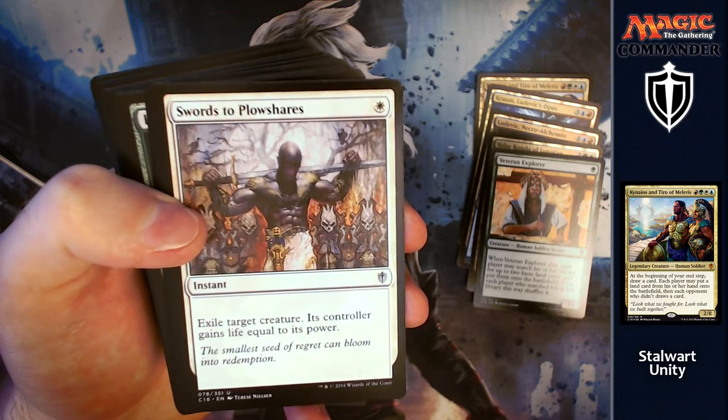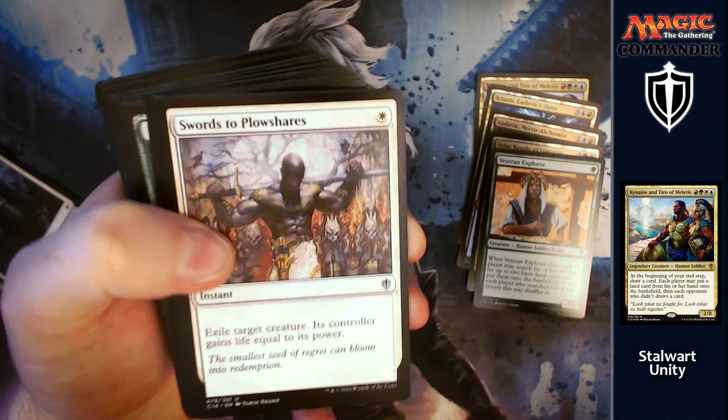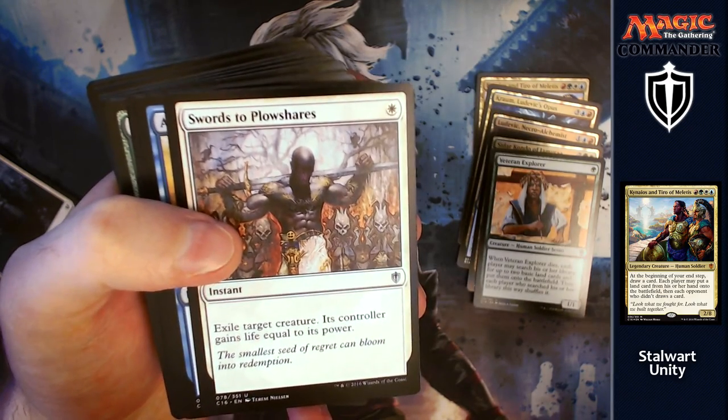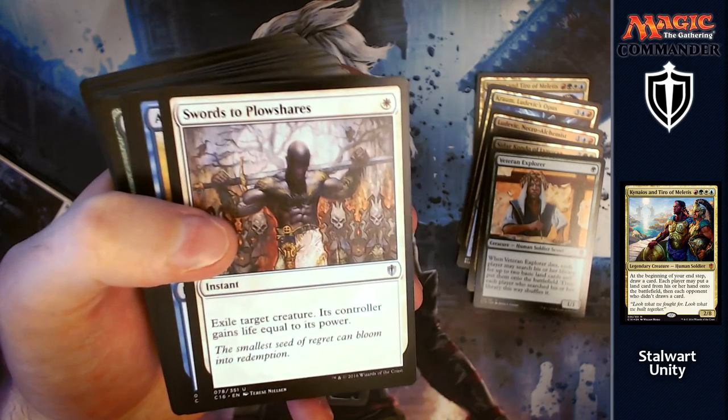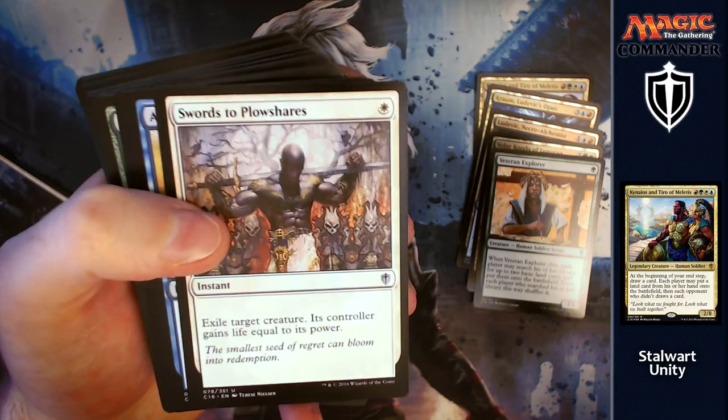Swords to Plowshares: for a white, exile target creature — its controller gains life equal to its power. It's just a nice way of getting rid of something big of theirs; yes they gain some life from it, but that threat is now gone. You could also do it to one of your own creatures if you want to get rid of something.